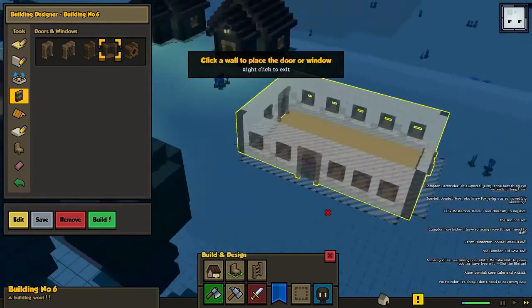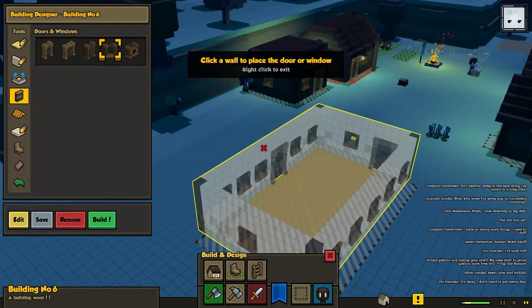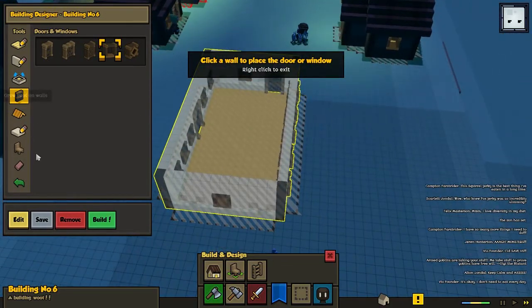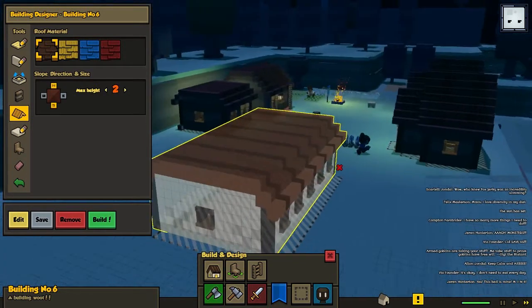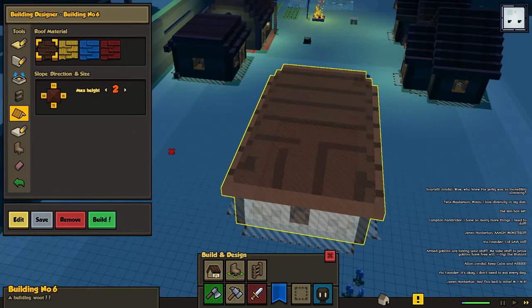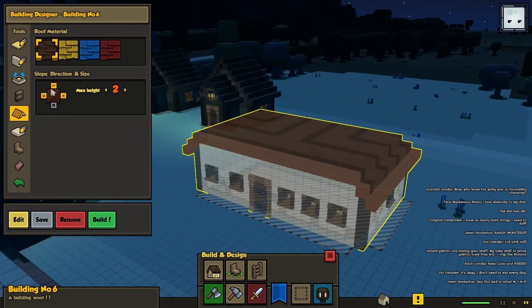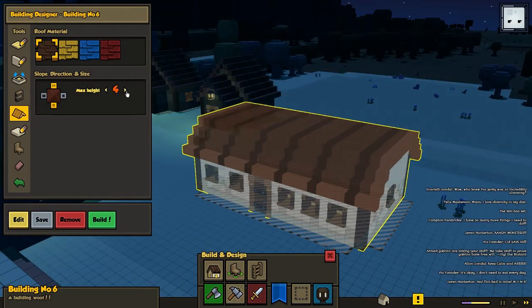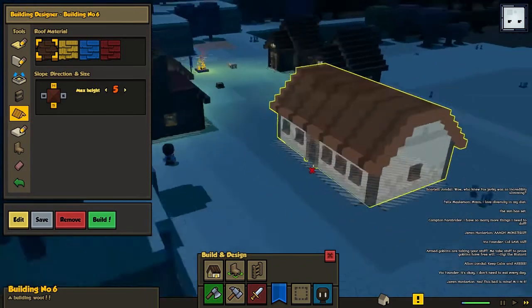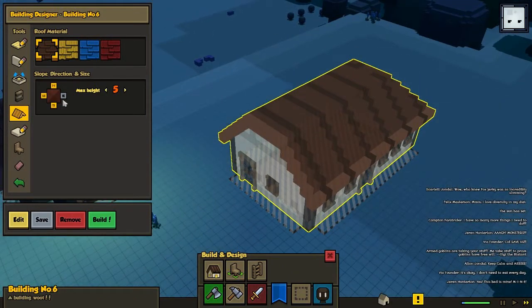People are gonna be able to sit inside and eat, they're gonna be able to watch outside, and see nature even though they're inside. I think we should go for windows on all directions for this house. Should we make it a little bit higher? Yeah, let's go for it - all directions.